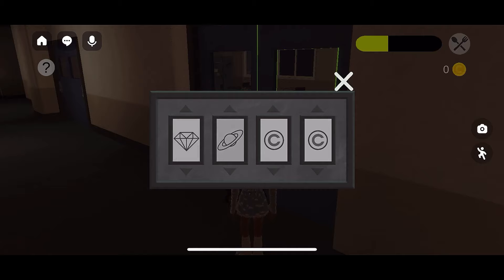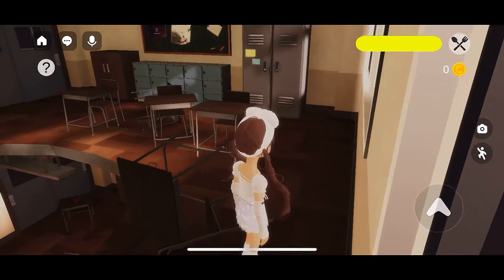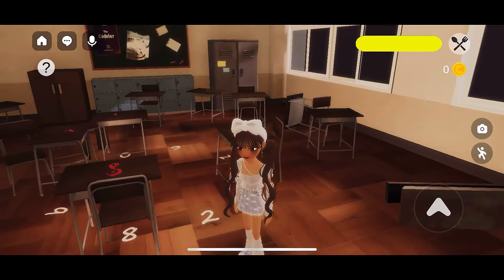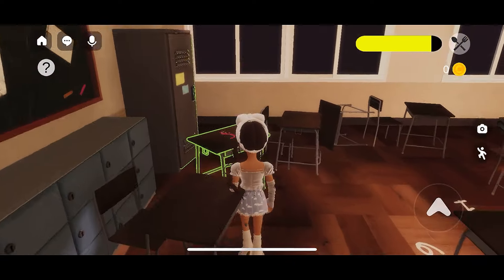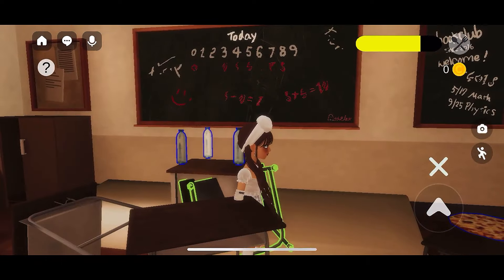Oh my gosh, I'm in! We can go down here now. There's a lot of numbers on the floor, a lot of symbols. I can pick up some of the desks but I'm not really sure what I'm supposed to do with them. Maybe that's my way out — wait, look at the board!